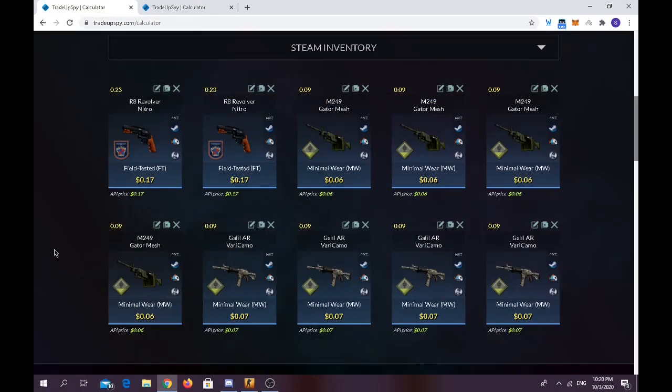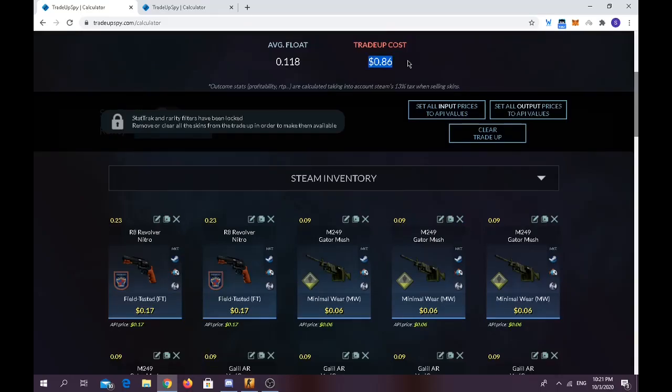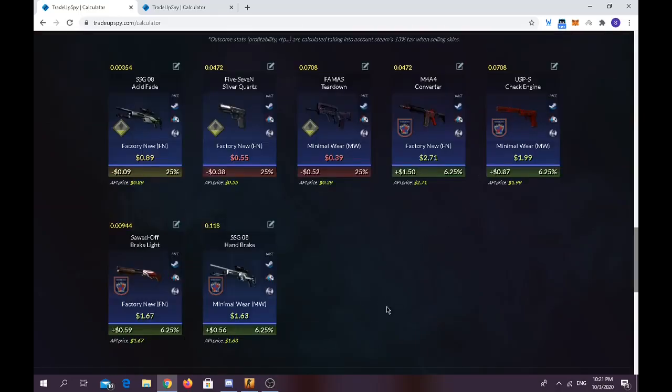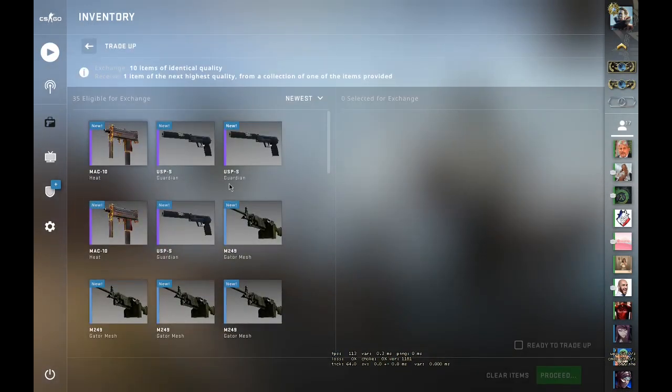For the second trade-up, you have to use two skins from the 2018 Inferno Collection at Field Tested condition with a float of 0.23 or less, and eight Minimal Wear skins from the Safe House Collection below 0.09. Trade-up cost is $0.86, average float should be below 0.12. You have around 25% chance of making money on 2018 Inferno Collection skins, 25% chance of nearly breaking even, and 15% chance of losing half the money.